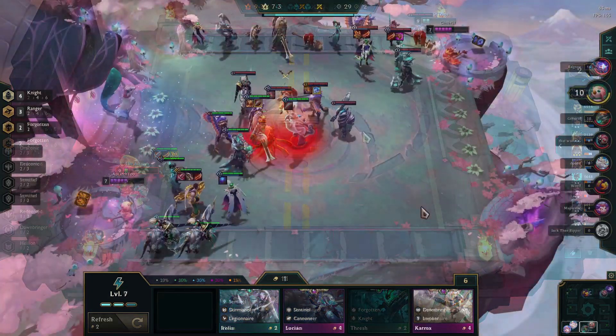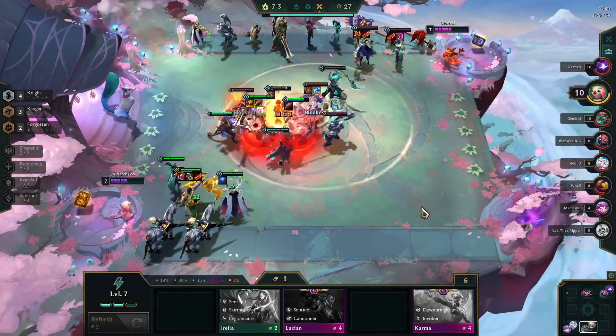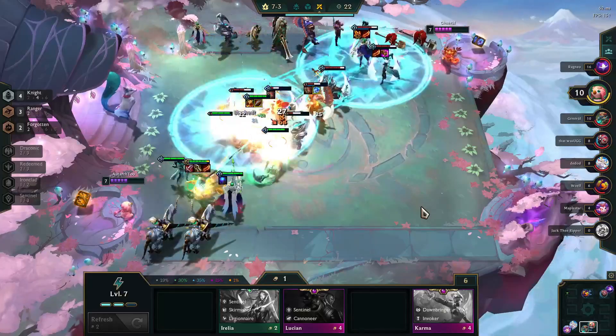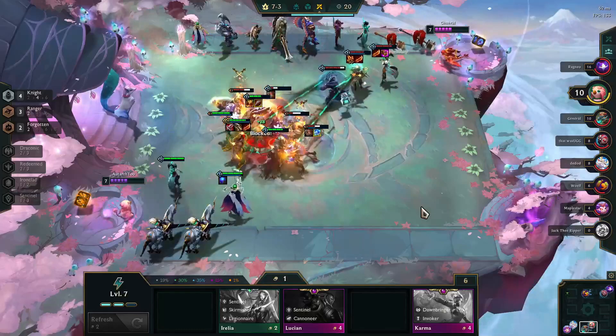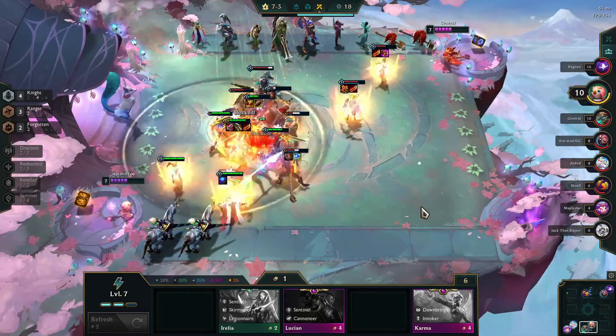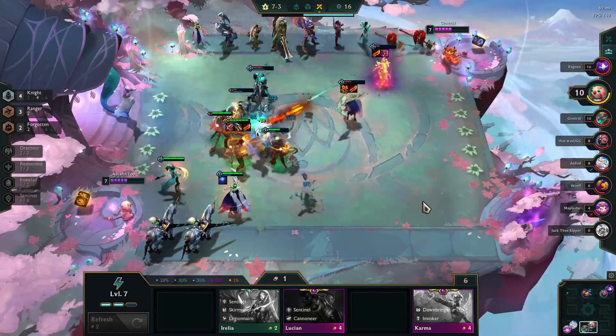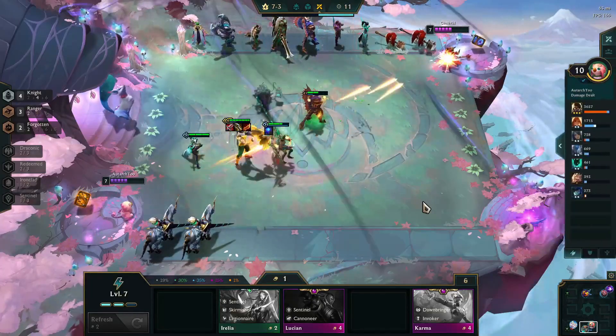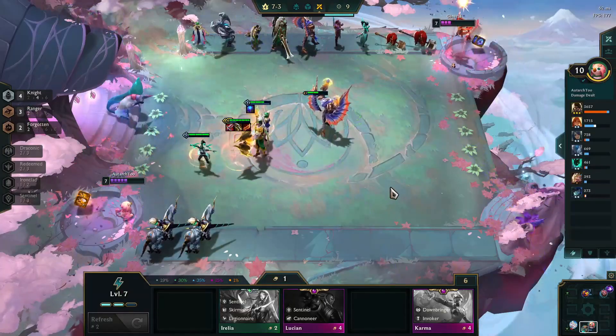Varus can also work in this build because Varus' ult will go over your knights, which is an excellent place for it to be since it's going to empower everyone in the circle. This is an excellent boost when you're running knights, because not only are they hard to get through, now they're also going to do a lot more damage, which will make the fights go a little bit easier. But you'd really need a 3 star Varus to pull this off.